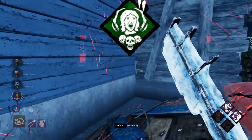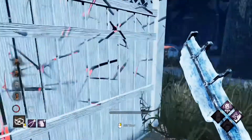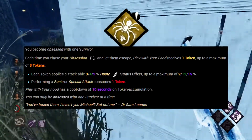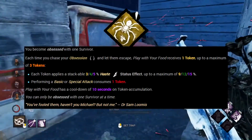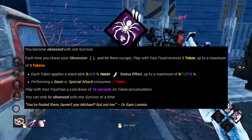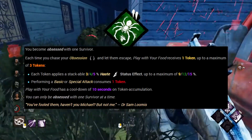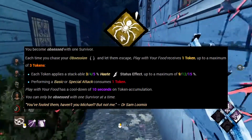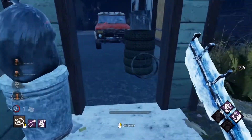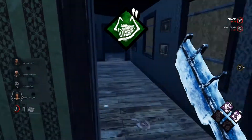Save the Best for Last was explained in the last build, so check that if you want to know what it does. Play With Your Food is another obsession perk — if you lose the obsession in a chase, you get a stack that increases your base movement speed, up to 3 tokens. At 3 tokens your base movement speed is increased by 15%, bringing you to 5.3 m/s. You're basically giving the Trapper haste. Just be aware that you lose a token upon hitting any survivor.